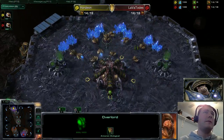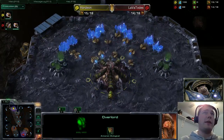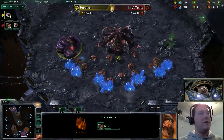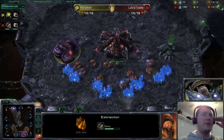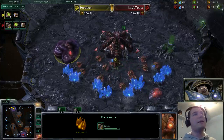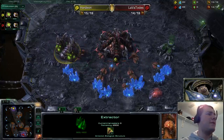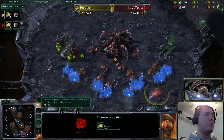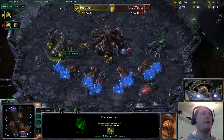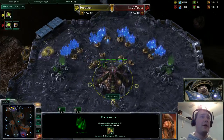Both players are pretty much neck and neck. Neither player is saving up a lot of money. It looks like Hordeon is going to be throwing down his pool in just a moment, and gas is going down for Lava Totus first — gas first. It's not an extractor trick supply-wise, so it's going to be a more econ build, specifically in the sense of tech. He wants to get that speed out very, very quickly, throwing down his pool immediately thereafter.